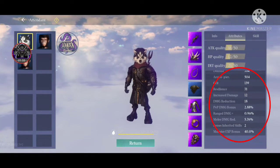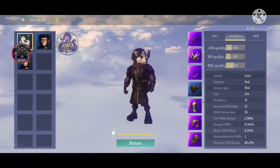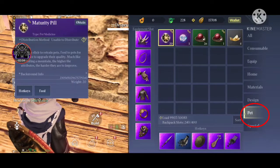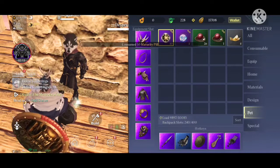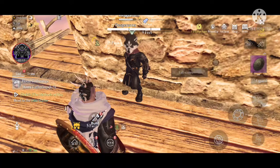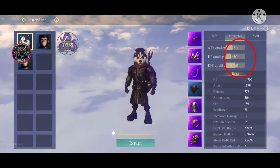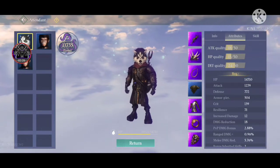Now, for attack quality, HP quality, and defense quality — I'll show you how to improve them. You will need the maturity pill. I fed 10 of these, and as you can see all three — attack quality, HP quality, and defense quality — got improved. This is how you improve your attendant's attack, defense, and HP quality.